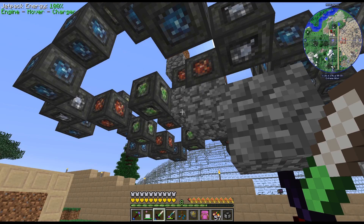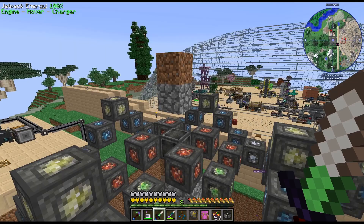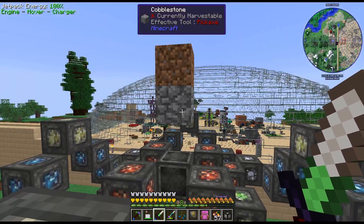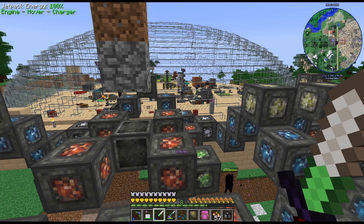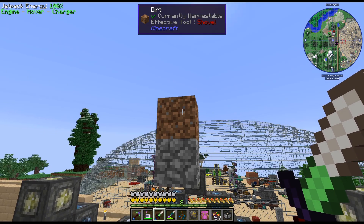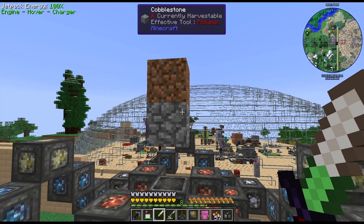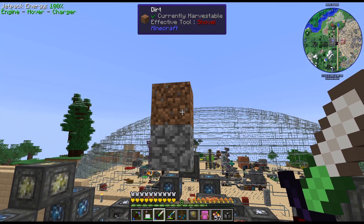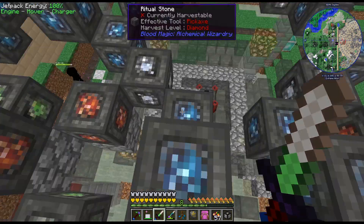That it can damage the mobs. So what I'm going to do is place a killing room - or actually it's just a Damaging Room. It doesn't - if we do Witches, it's not actually going to kill them. This will be the floor. I was thinking probably Cursed Earth. The only annoying bit with that is you have to deal with all the drops. If you do Witches, you don't really have to worry about the drops because they never die.